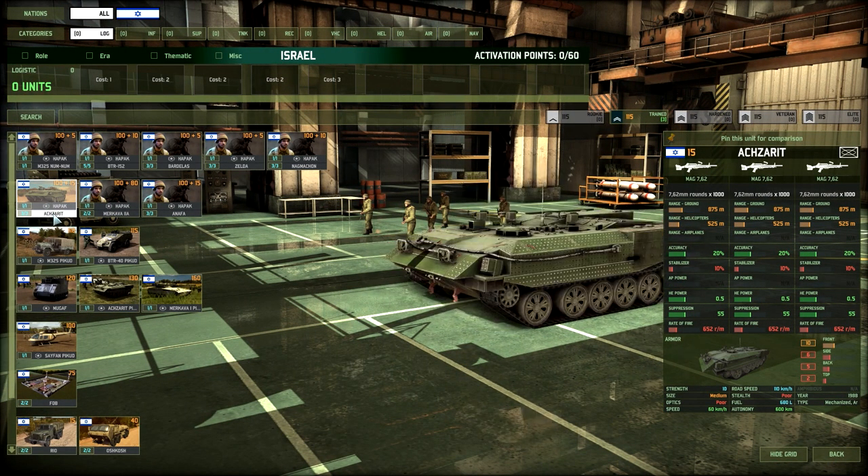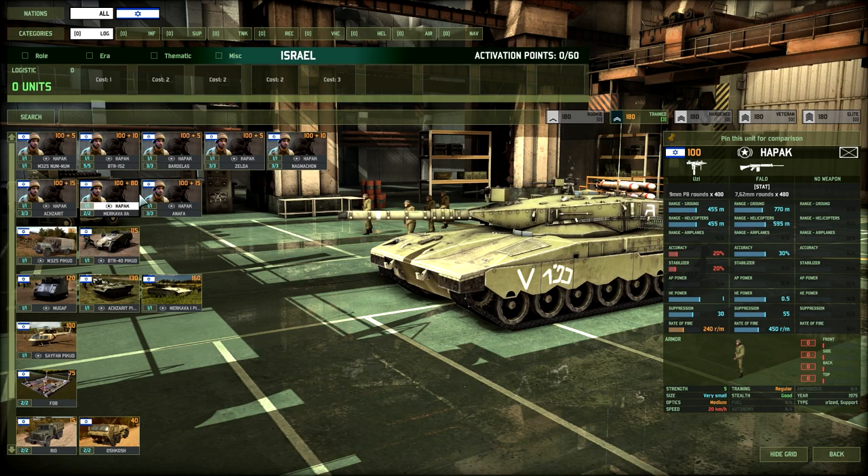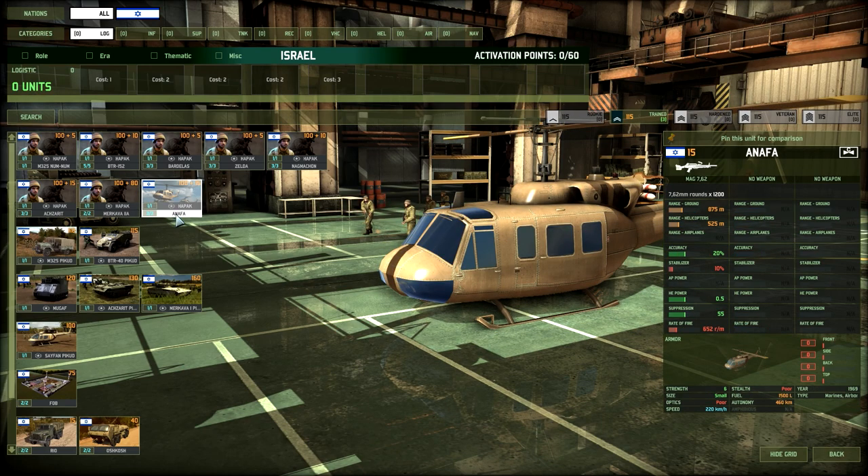For 15 points you can get the Aksara — this is really crazy because, even in beta, it has 10 front armor, making it a crazy heavy vehicle for transport. Then you can get the Merkava 2A, which is really cool because it's a tank you can bring your infantry in — we can talk about that more in the infantry section. And then you just have an Anapha Bell chopper, so nothing special there.